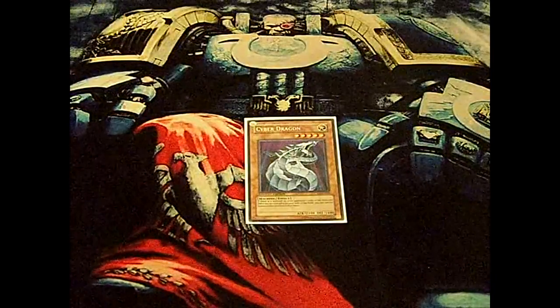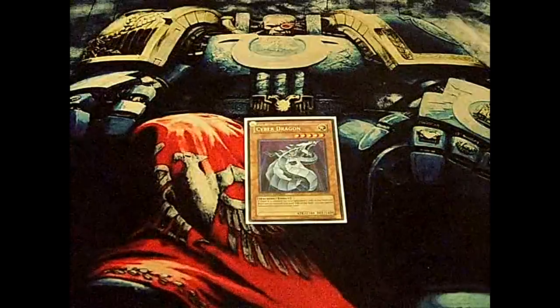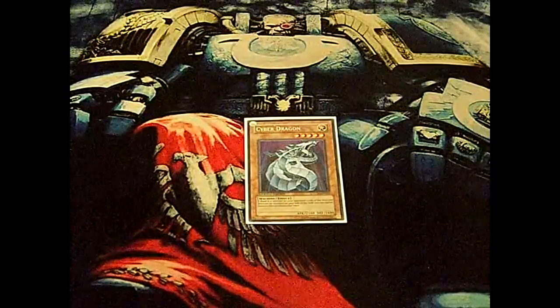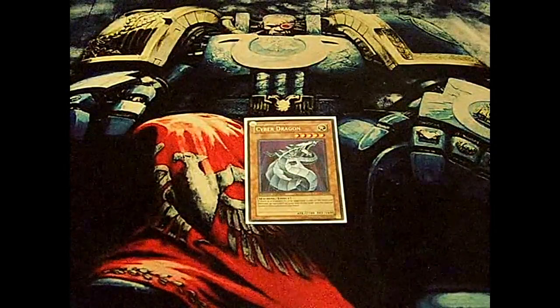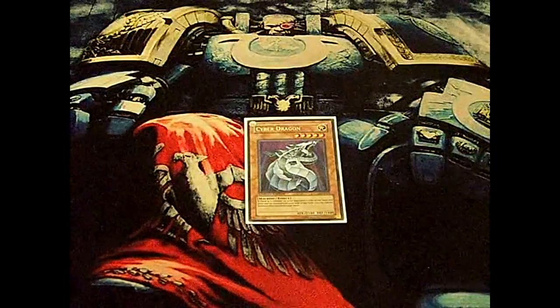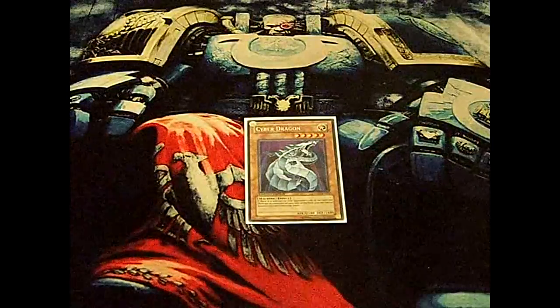Mainly the decks it would be good to side deck against are Grave Keepers, because they go up to 2000 attack, and anti-meta with Thunder King and Doom Cal — you can get over those. It's a very good card. It's been good since it came out and it's a very good side deck card.